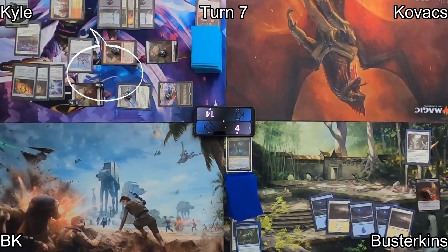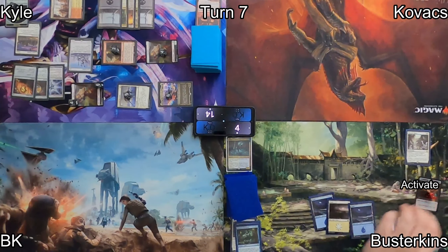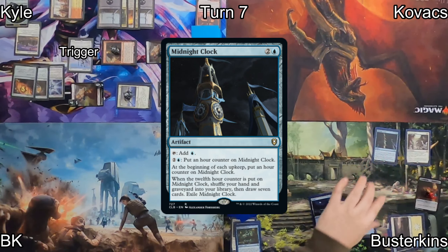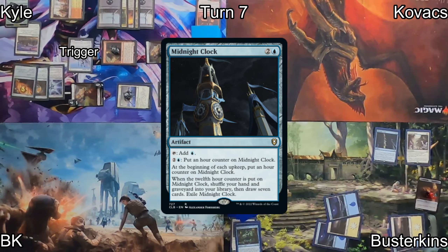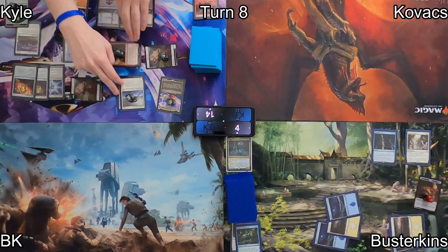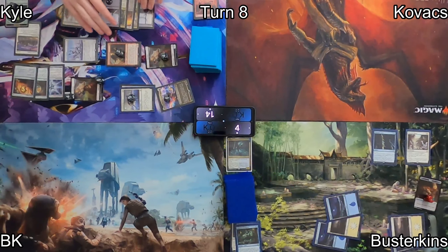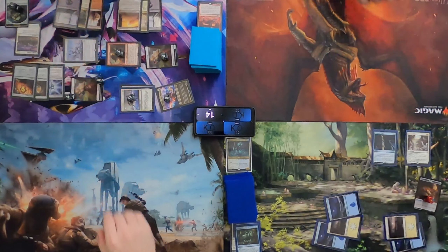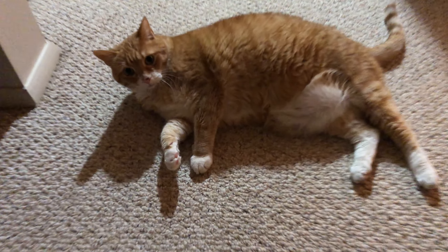Busterkins cracks into a clue, drawing a card and hoping some sort of answer exists. He finds a Midnight Clock, which is great, and passes the turn over to Kyle. Kyle goes right into the red zone, smashing Busterkins with all of his attackers and knocking him out of the game. Congratulations, Kyle — that's an awesome, aggressive Isshin deck.